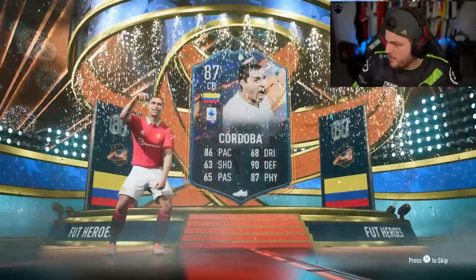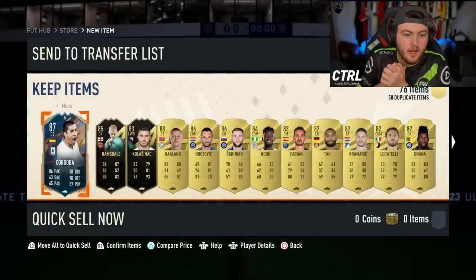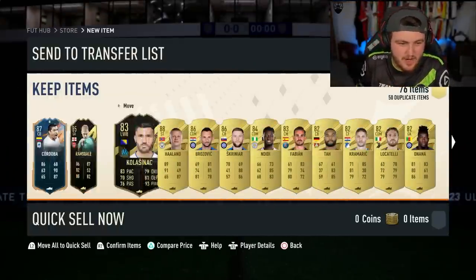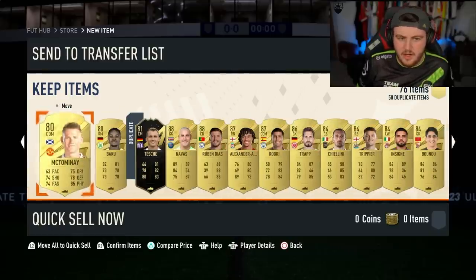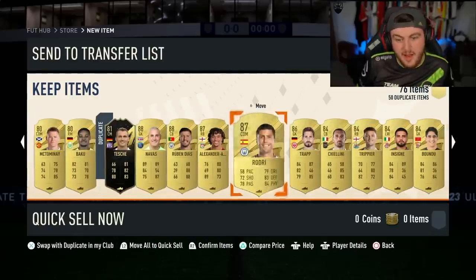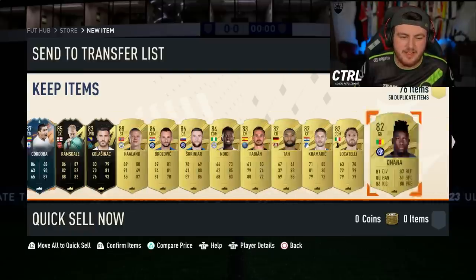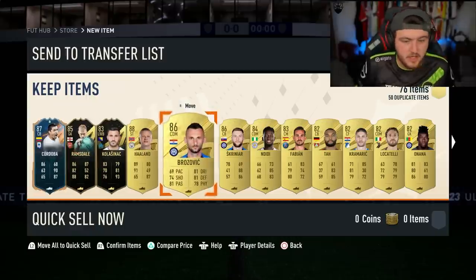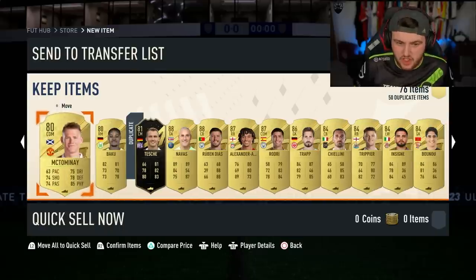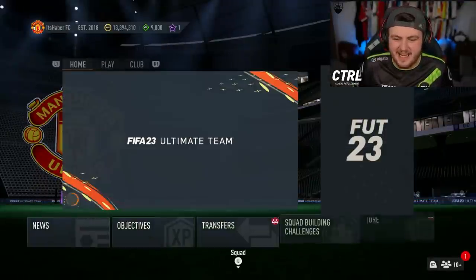Cordova is worth a solid 271K. So far so good. There are a few danglers — Ramsdale, Kolasnac, they don't count towards the 86 pluses, but three of them do. Quite a few walkouts. I was secretly hoping for maybe a Team of the Year or a Team of the Year icon, but Cordova's pretty good. Haaland's pretty good. Brozovic, Skriniar, Rubendish, Caleb Navas, Trent, Rodri, Trapp — it's okay, not amazing, but not terrible.